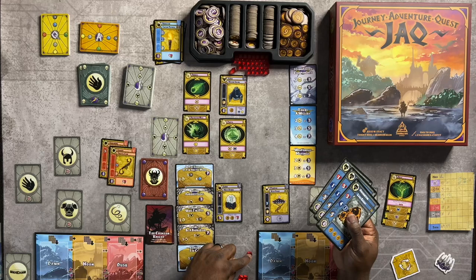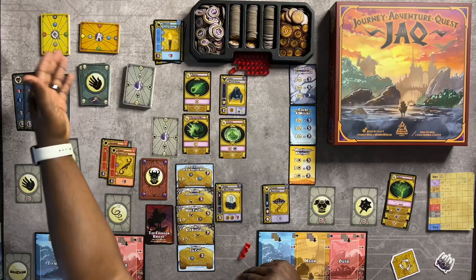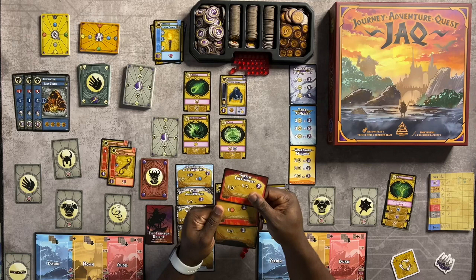If the attack is higher than your defense, you'll just take blood tokens as damage, and that's negative points at the end of the game. Once you finish, you'll have journey cards which are your gear, and adventure cards which are things you want to accomplish throughout the game that you'll keep secret.